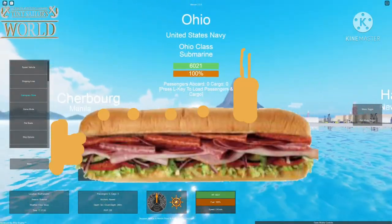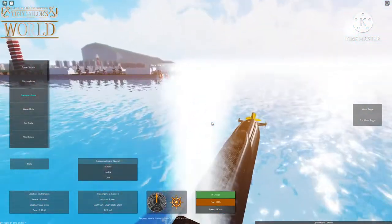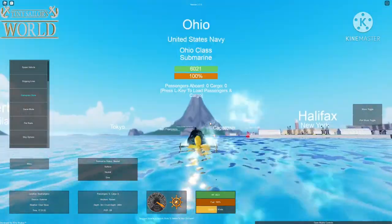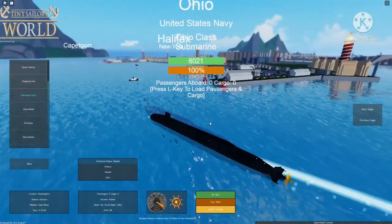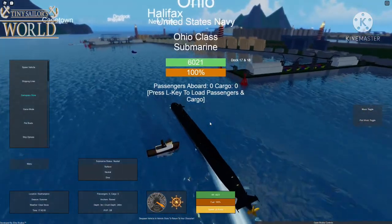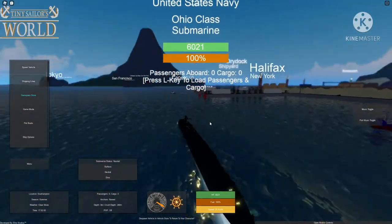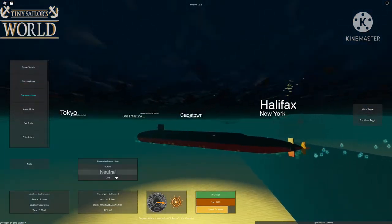It looks like a subway sandwich for some reason. There's some kind of water particle effect — looks like a nuke launching — there it goes, spinning around and moving. Overall the Ohio has a total health of 6,021 and the knots is 25 in total, which is faster than the Kongsalem we just showed.